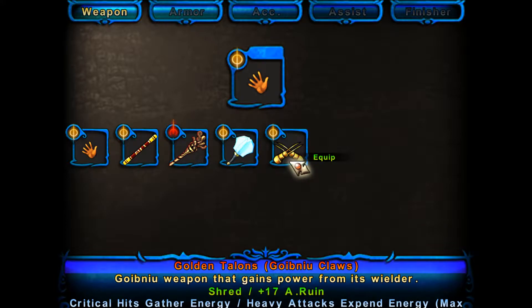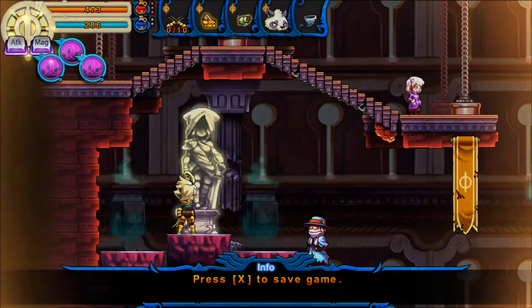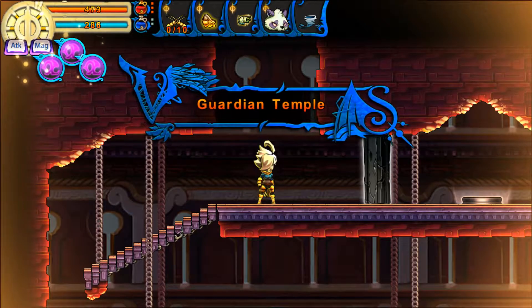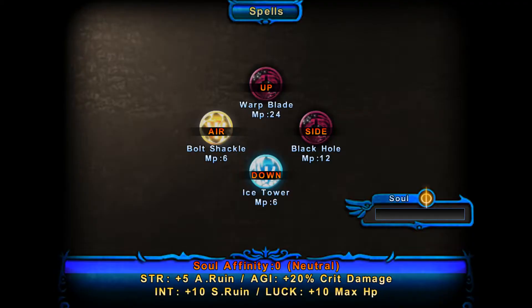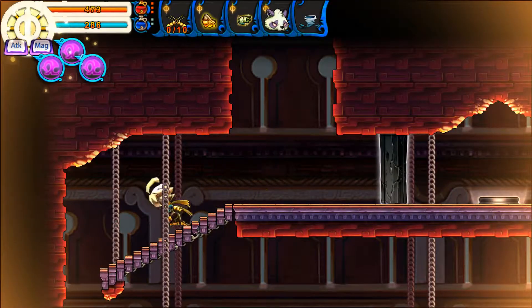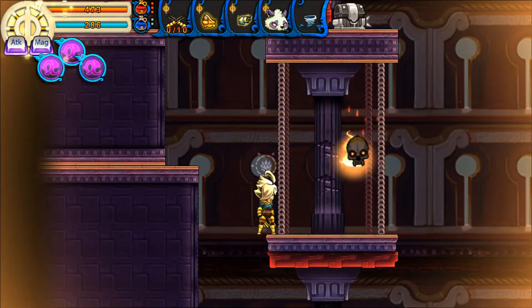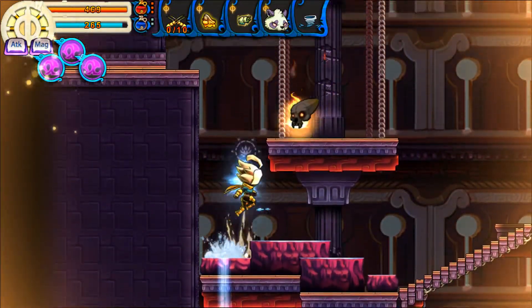Those are the Golden Talons, the Gorbnu Claws. They are Rayna's golden weapon. As we'll be seeing in detail next time, there is a golden weapon available on each playthrough that you can unlock for that character. They're all unlocked from the same source, so once you know how to get one you know how to get them all.